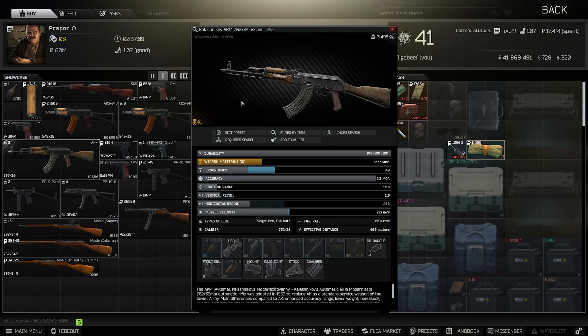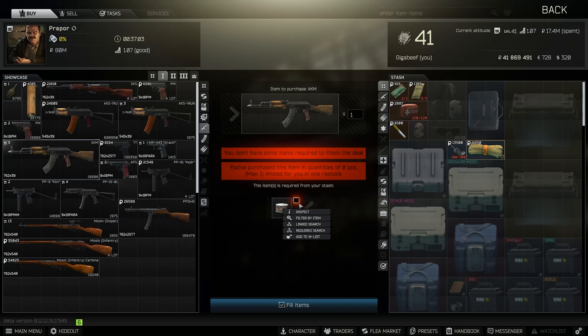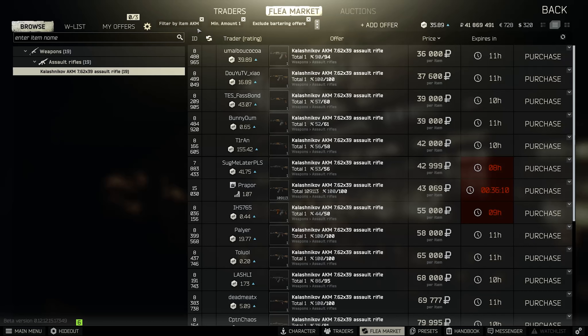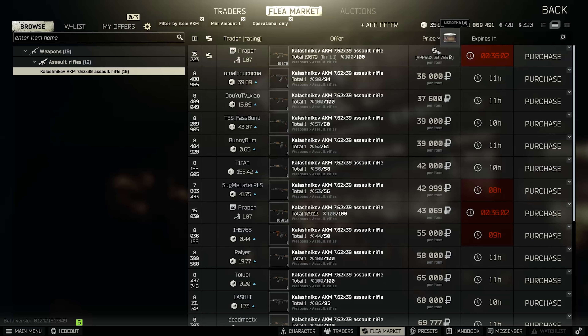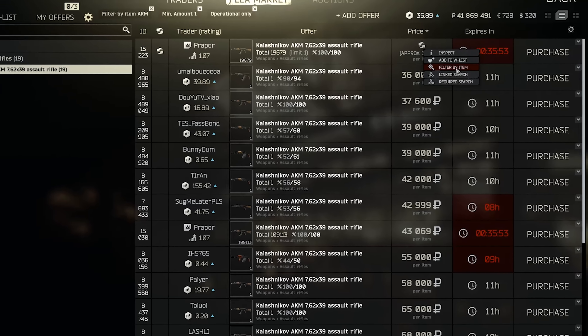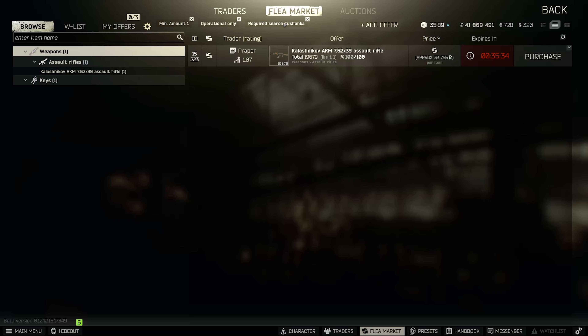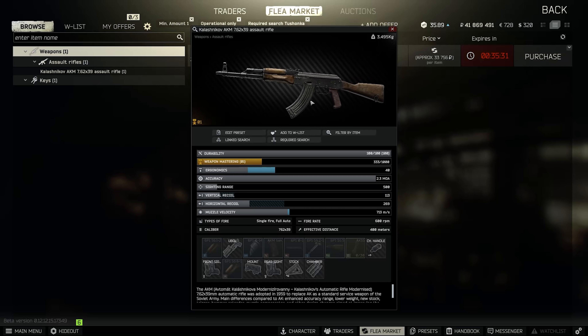One of the absolute best things about the AKM is that you can get it via barter from Prapor for three Tushankas. Lots of people know about this, but given that you can only buy it directly from him at 43,000, you can get it much cheaper on the barter. Tushankas are almost always 10k or a little bit lower, so grab them around 9,000 rubles each — that means you're getting your AKM for something like 27,000 rubles, which is very efficient.